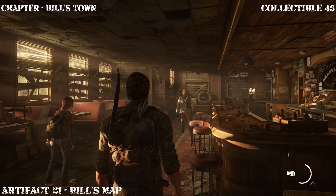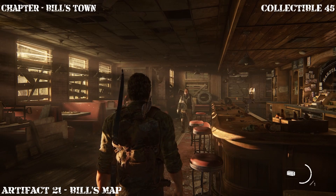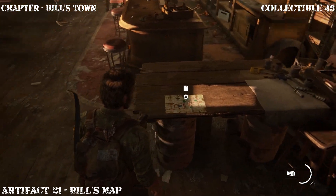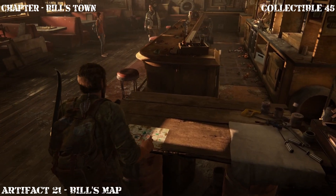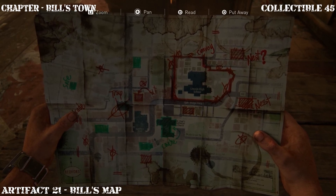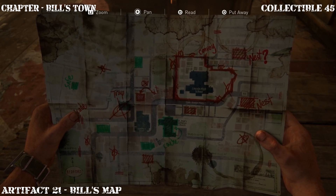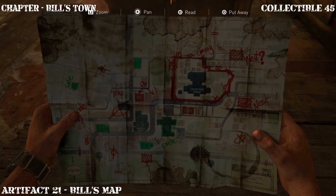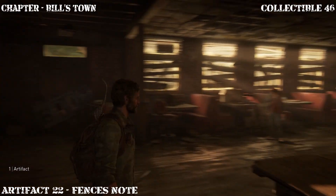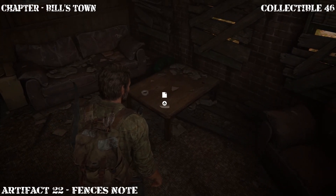After the cutscene where you escape hanging with Bill and Ellie, inside this area look for the next artifact which is going to be right here on the table. There are quite a few collectibles in this area so take your time and make sure you collect everything before you proceed, because once you go through the next door you cannot come back. The next artifact here is going to be the map we're looking at. Once you've collected that, make a left and head back into the back room — the next artifact is going to be right there on the table.